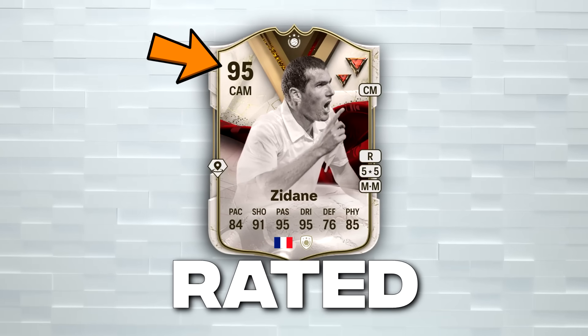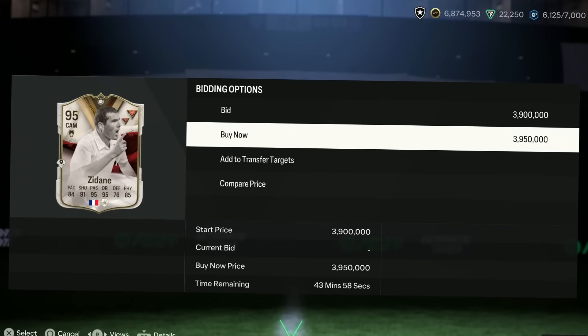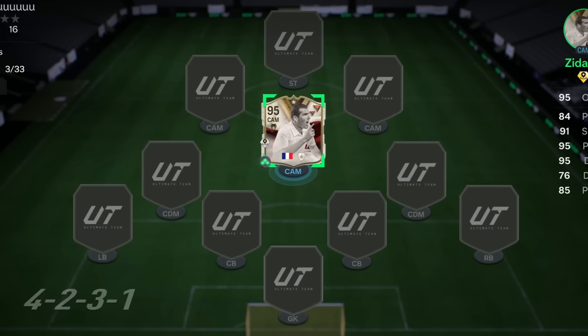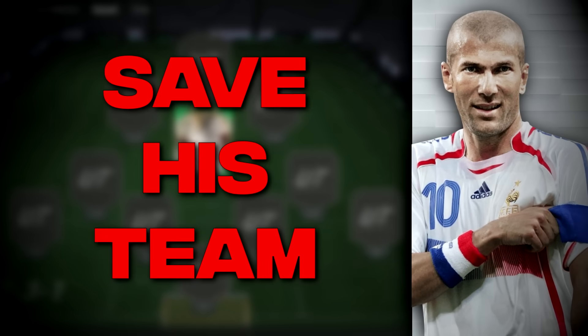EA have released a 95-rated Dynasties Zidane and I'm gonna buy him for nearly 4 million coins. So let's put him in the squad. We're gonna get his teammates using the wheel and then we're gonna be playing a game where Zidane has to score to save his teammates.